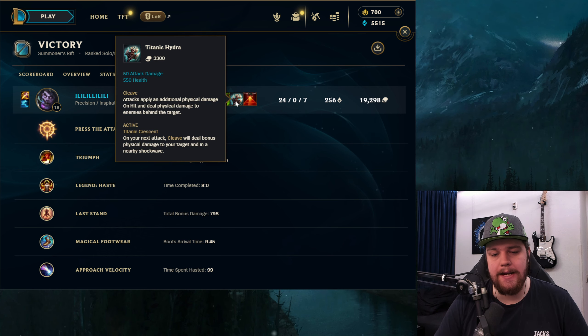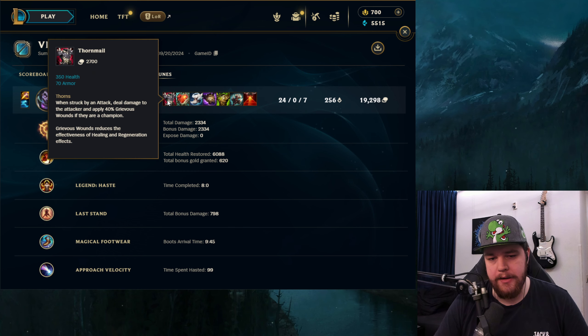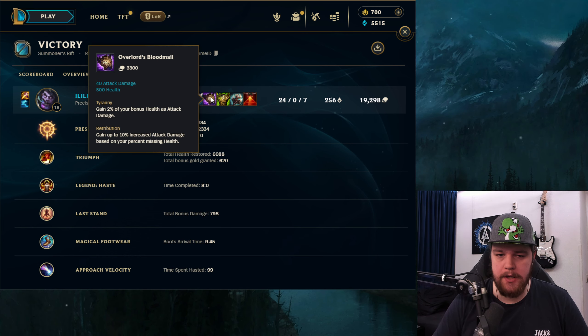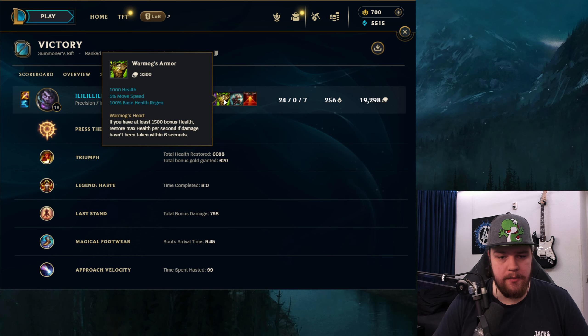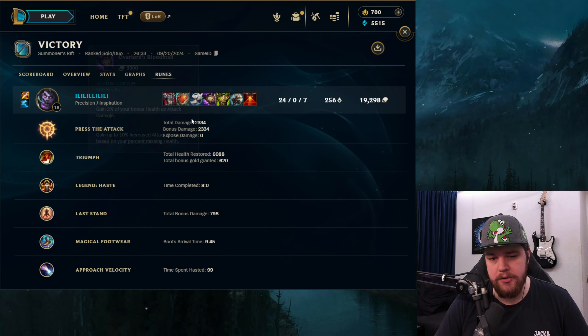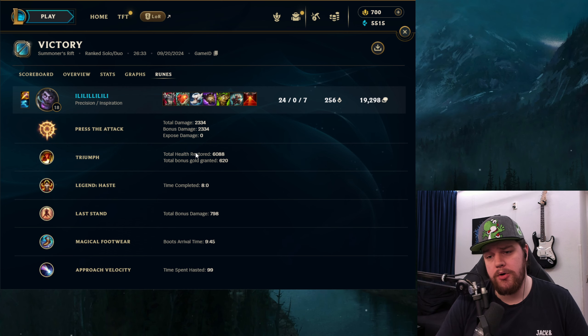Runes for game two: Press the Attack dealt 2300 damage, Triumph for 6000 HP, Ability Haste, Last Stand, Magical Footwear, Approach Velocity. This build got further than the first one — we could go Titanic after Warmog's because we had a very good advantage, then look at the resistance item that fits best against the enemy team, which was Thornmail here. Since we were doing really well we went Bloodmill. Usually I sell my boots for Bloodmill — you have enough movement speed from Approach Velocity, red smite, ghost, and a bit from Warmog's to compensate. I upload daily so be sure to subscribe — I'll see you guys tomorrow with another video!